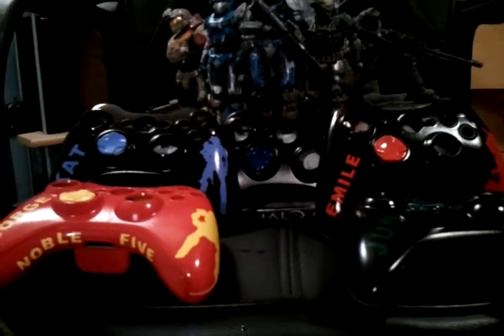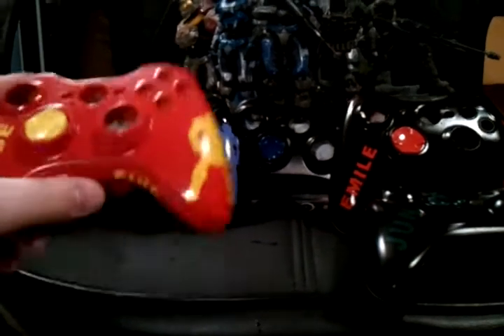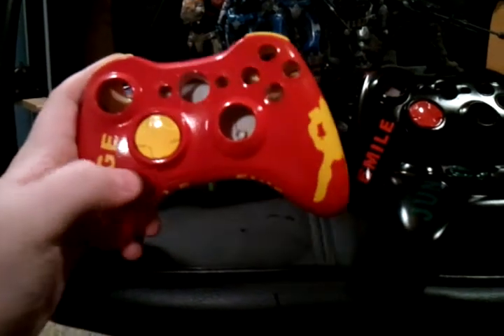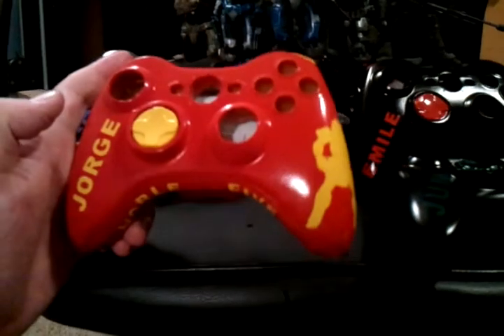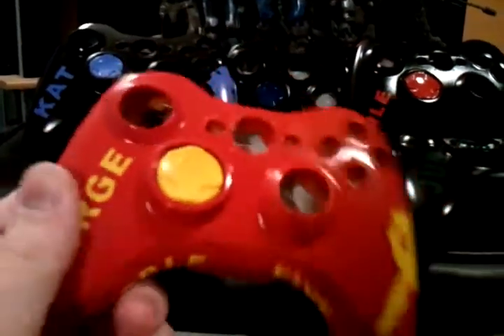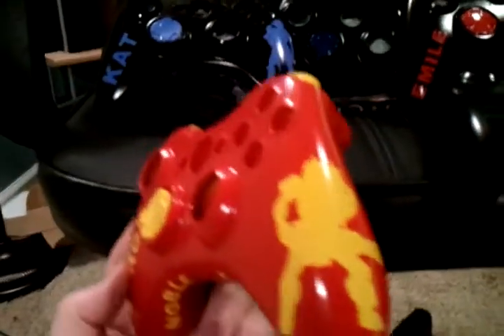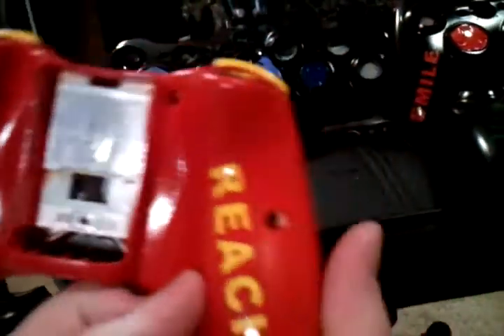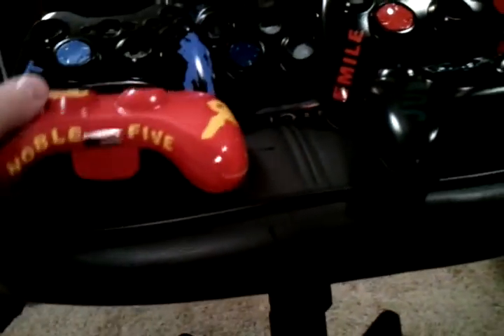So with that being said, I'm going to go ahead and show you guys the controllers. Like I said, there are only six and only six will be made. This one is George. It says Noble Five on the bottom. On the left side it says George, and on the right side there's a picture of him. On the back it says Halo, and on the other side it says Reach. The bumpers are yellow, as is the D-pad. By the way, these are only shells.